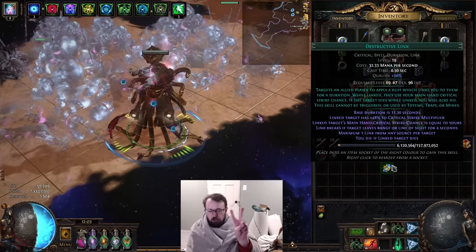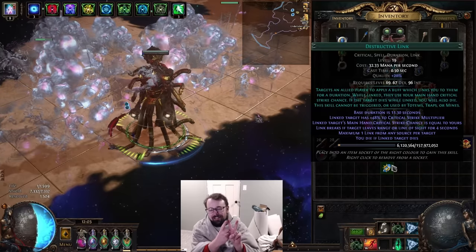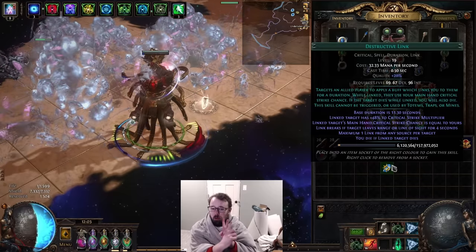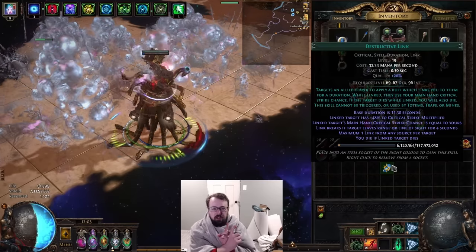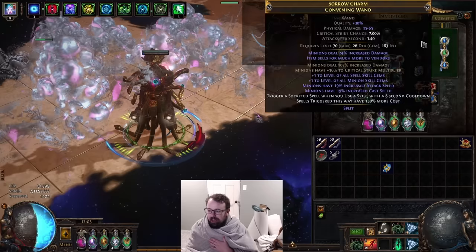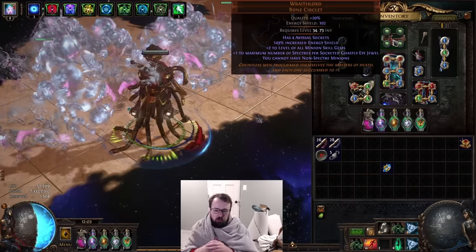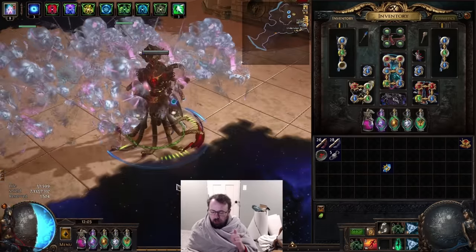This is interesting for two types of builds. Number one is a support build where you're supporting an attack-based character, and number two is when you're playing with permanent minions — things that you can afford to link because they're not going to disappear. For example, I am playing a Wraith Lord build where I have eight permanent Spectres and I'm supporting them.